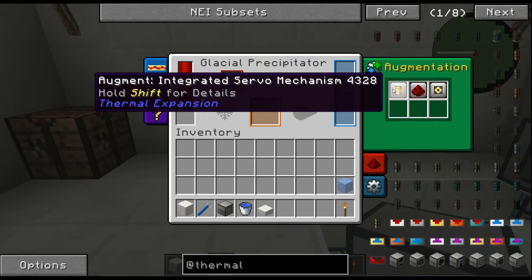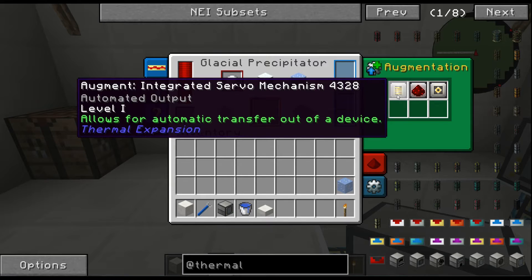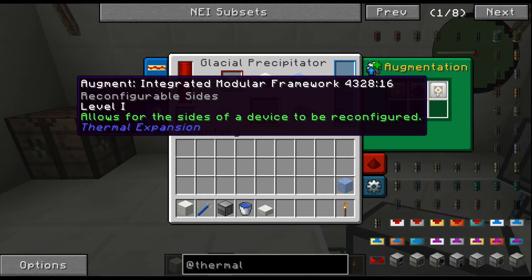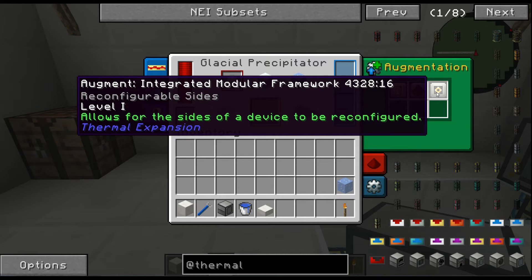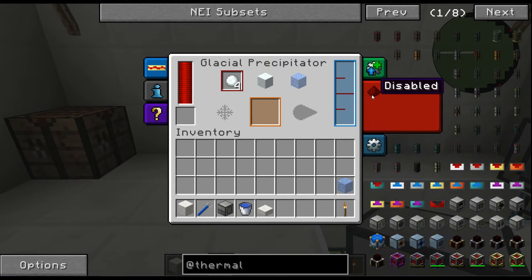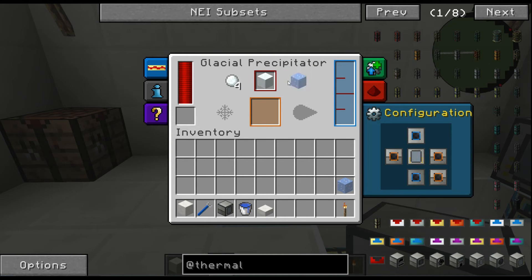Like most Thermal Expansion blocks it allows for automatic transfer out, redstone control, and integration where you can change the sides in the configuration. I run redstone disabled. In the config, blue on top and bottom is for input and the combined output.